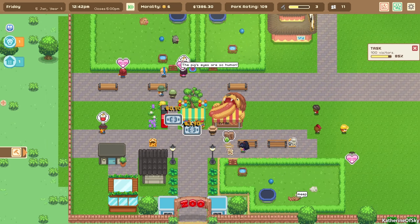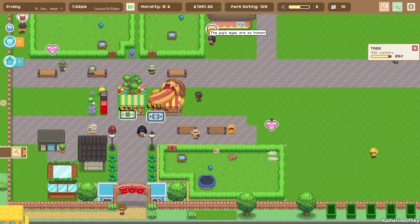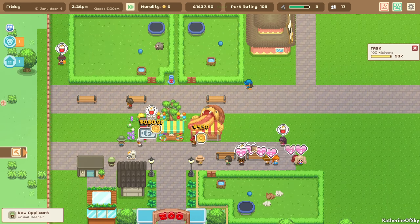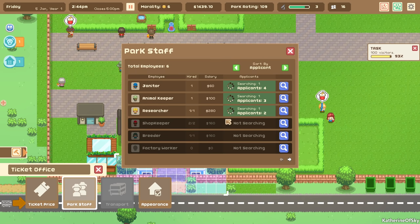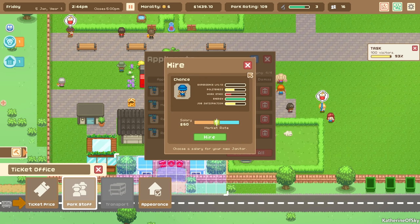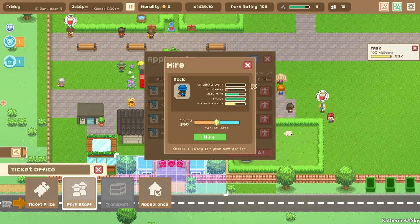One thing you should know about shops is in the early game they really aren't that important because they don't earn a lot of money. When we get to tomorrow I want to show you the financial report. We got plenty of applicants — looking at our janitor applicants. We have four: looking for work ethic and energy. Marlene — no. Reagan is pretty good. Rocio is pretty good too, though this one has less politeness. Let's hire these two.